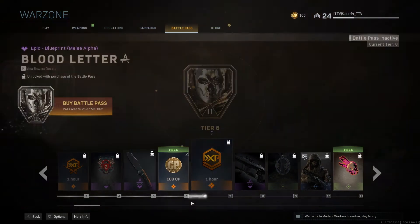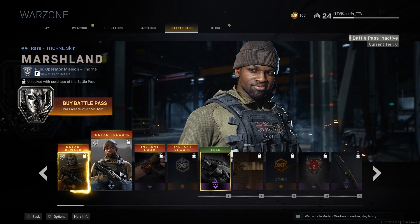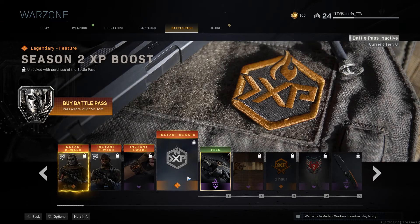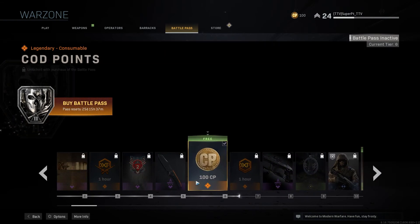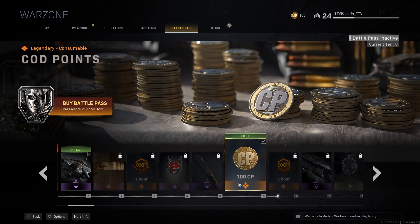Of course you get a freaking Battle Pass — what were you expecting? It's a Battle Royale, they're gonna squeeze the money out of you. So if you get the Battle Pass, you get these instant rewards and then 100 levels. The Battle Pass costs 1000 CP so it's about 10 bucks, 10 euros.